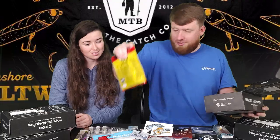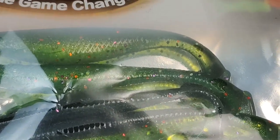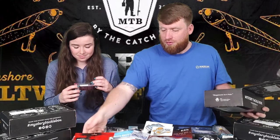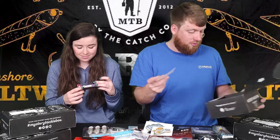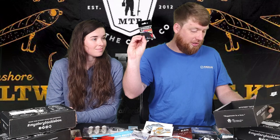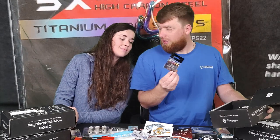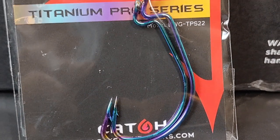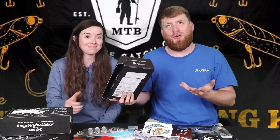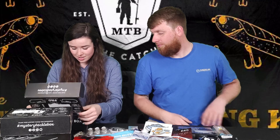We got a pack of green and black paddle tails - green and black come in clutch in dirtier darker water, the fish can see them a little better. A Catchco sticker. And some more belly weighted hooks - and Erica is going to do the last Mystery Tackle Box.